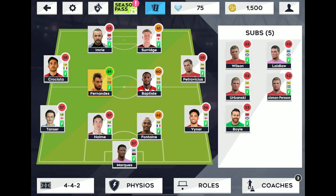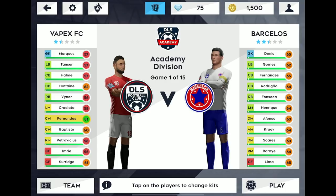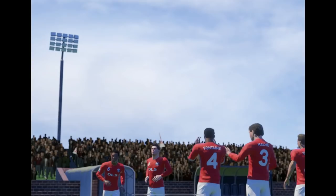Obviously we've got a weak team to start with — 57 rated keeper. The only good guy is Bruno Fernandes in midfield. At least we've got Bruno Fernandes. I'm not really going to touch anything else because I don't know what I'm doing at the moment. Let's just get into a match — that's the main thing. So we've got Vapex FC versus Barcelos, and let's see how we go.